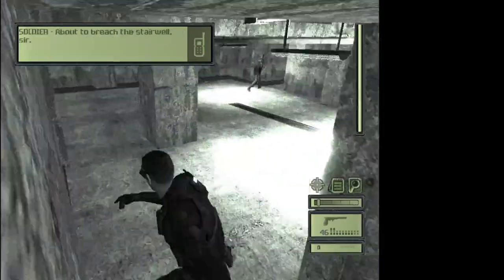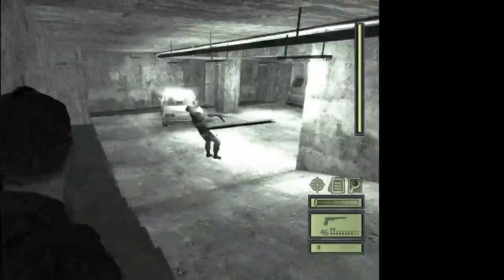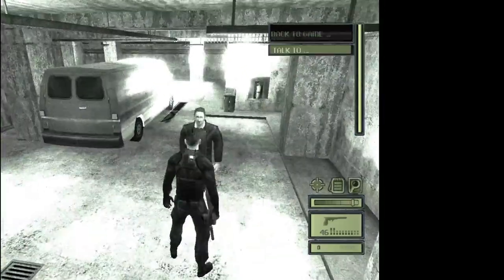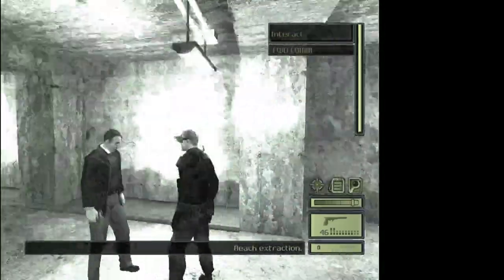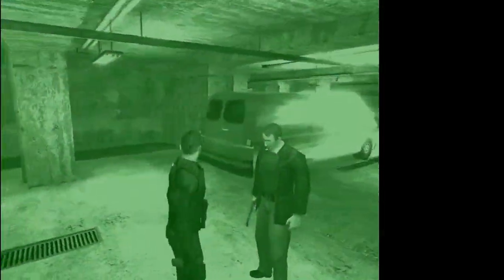There's some dialogue about breaching the stairwell, then this last guy is going to be taken out. Here's Wilkes — talk to him. He says Lambert is flipping out and that we're going to war. And now we're done with this mission.